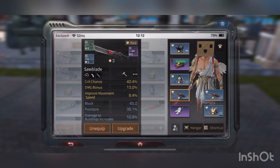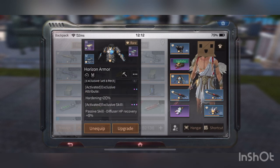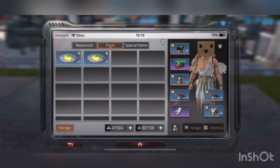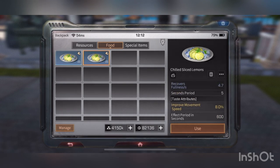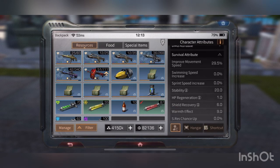Just these three pieces — head, shoulder, and blade — that's all you need. And you need food. You gotta eat that 10 percent movement speed food. I only have eight percent right now, but with two more percent I'll be at 31 percent.